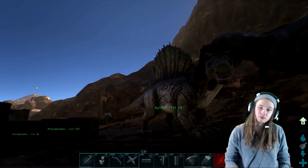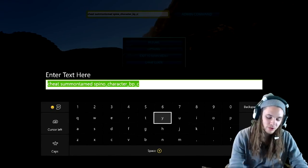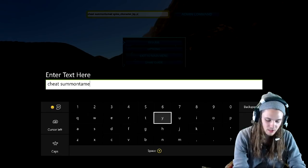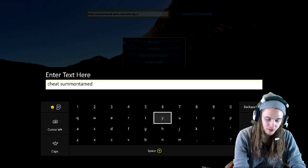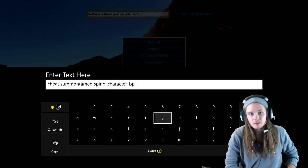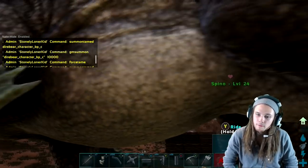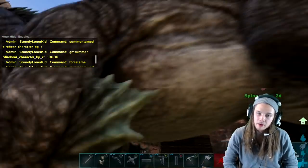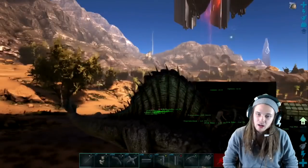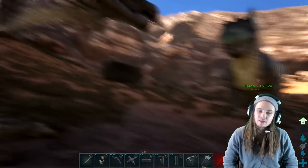The first way will get you a random level force-tamed Spino. The command is: cheat summon tamed spino_character_bp_c. It's going to give you a random level — it gave me a level 24 force-tamed. Since it's force-tamed, you can hop right on without a saddle and take off. It could be literally any level that it would usually spawn in the game.